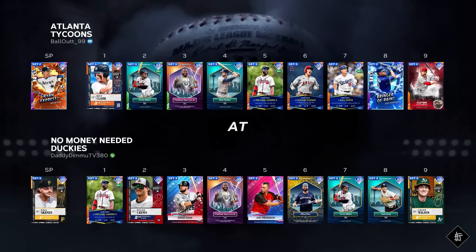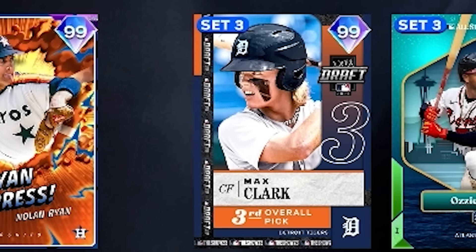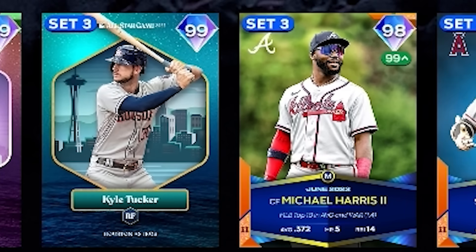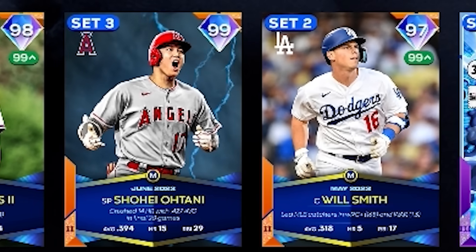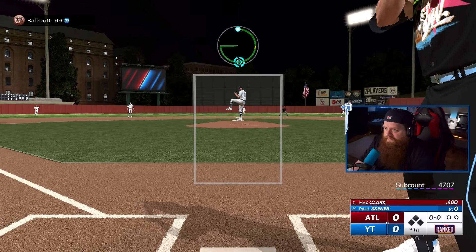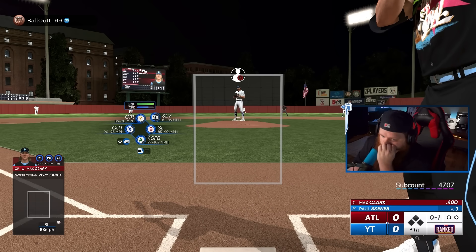All righty, let's get into it. We've got our team and they have - oh God - they got the Ryan Express, Nolan Ryan. Max Clark, who some of you in the comments really liked. They've got Vlad, Ozzy, Tucker, Harris, Otani, Will Smith, the Bringer of Rain, and of course one of my favorites, Chase Utley batting ninth. I need our boy Paul Skeens and the future of the Pirates to be phenomenal today.